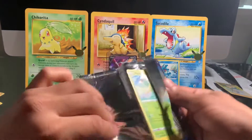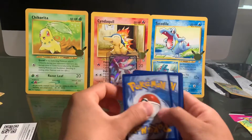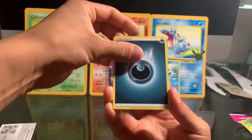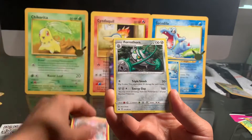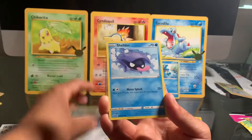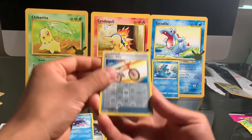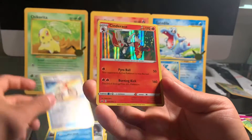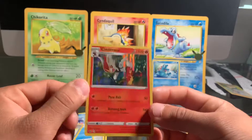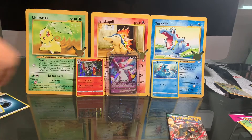Haven't pulled any bangers from this set sadly. We get a wide code card from the Sword and Shield base set pack. Let's see if Sword and Shield can rescue our pack luck, because I have not pulled any hits from Fusion Strike. I really like those jumbo cards by the way — pretty cool. We get a reverse holo Rotom Bike and a Cinderace holo. That holo looks pretty sick — a mini hit right there!